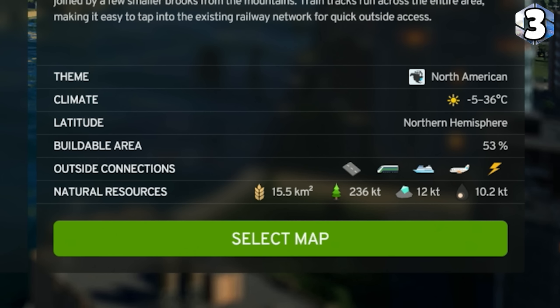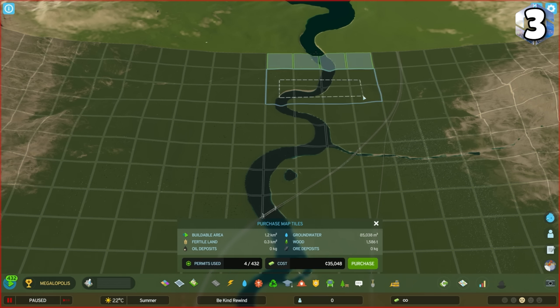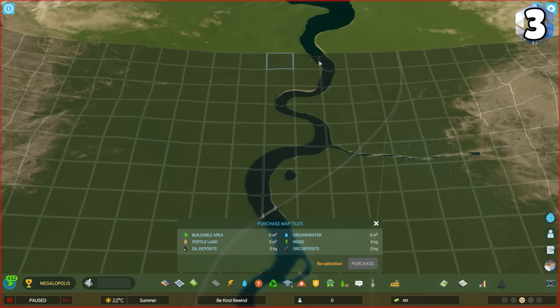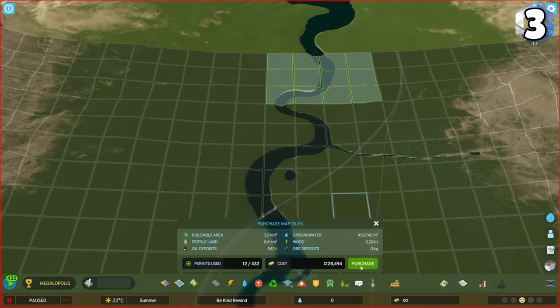The outside connections are handy to know, but don't forget you can make your own outside connections for roads, trains, boats, electricity, and water as soon as you unlock tiles to the edge of the map.